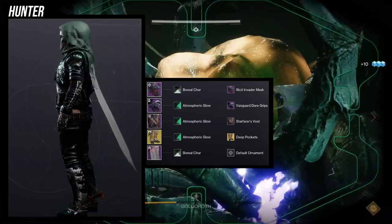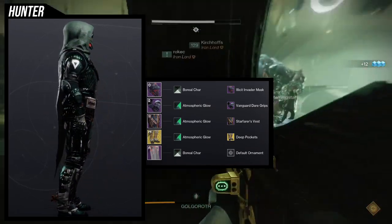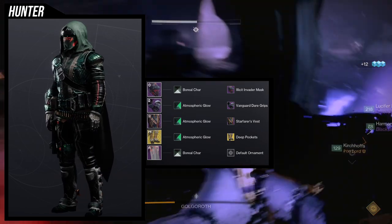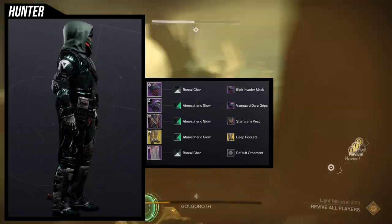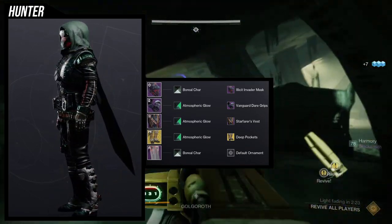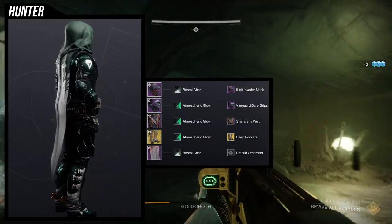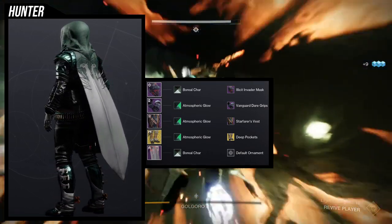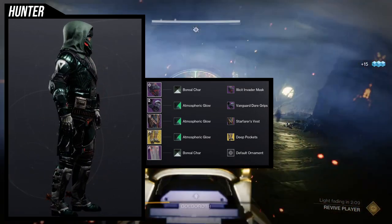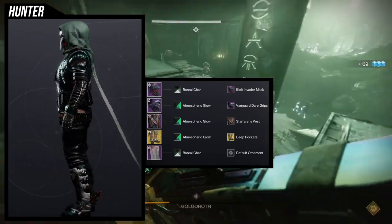The shader situation is a little rough. I'm using Boreal Chart on the helmet and Binary Phoenix specifically because the atmospheric glow tends to mess up the shader situation. For the helmet, the atmospheric glow actually has a green glow to it instead of the dark green you see on the chest piece and the arms — it takes the brighter side of that green, which is really bright unfortunately. And for the cloak it deepens the green a lot more and it looks a little dirty, which is not what I wanted.